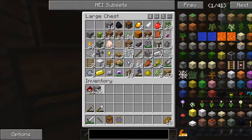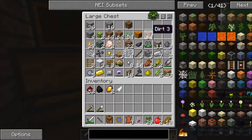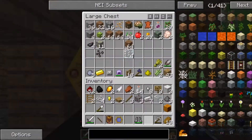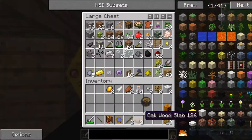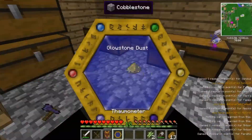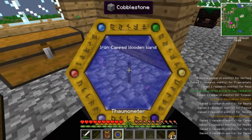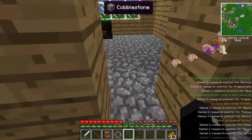You just take everything you've accumulated and scan every single one. It's working. I'm gonna try wands and Thaumonomicons too. You can literally scan anything.